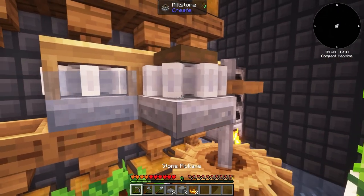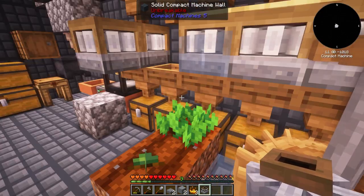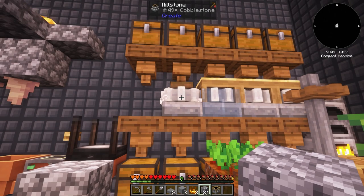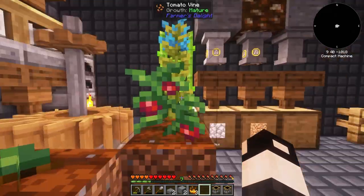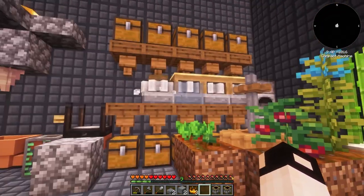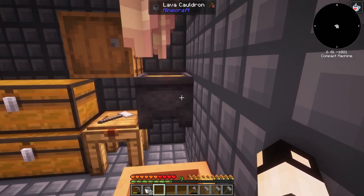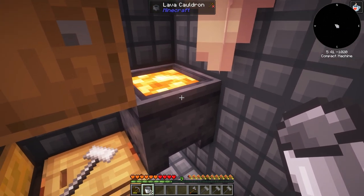Place the grass, apply bone meal, then break the tall grass — there's a chance to get special seeds. I got some sage seeds and wheat seeds. On camera, I try again and get demon's dream seeds — exactly what I needed! Using bone meal gives us the demon's dream fruit. I also have flint and steel from a quest reward.